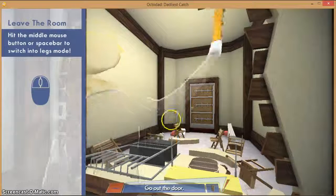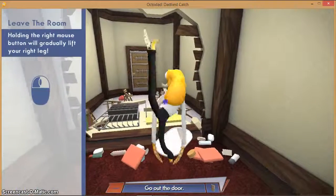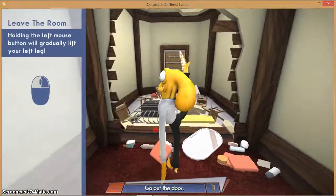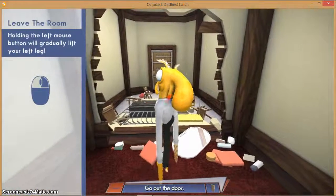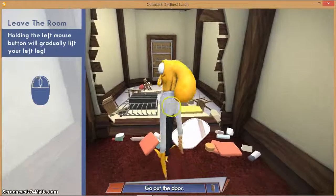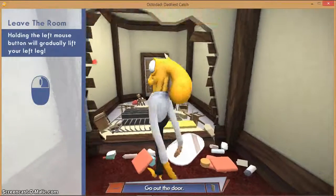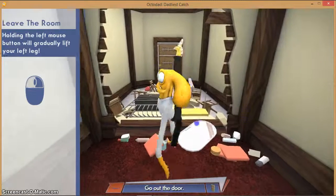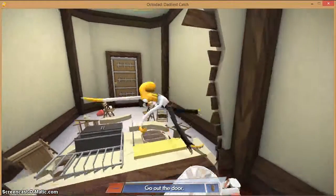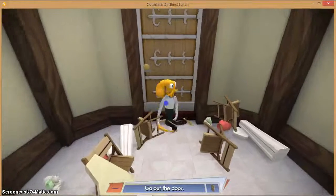Press the middle mouse — the scrolling button thingy — to move to legs mode. Press it. And then walk. You're not a ballerina! Holding the left mouse — you gotta drag. How do I do this? It's not working for some reason. You have to move the left leg first, I guess. Oh yeah, walking like a boss!